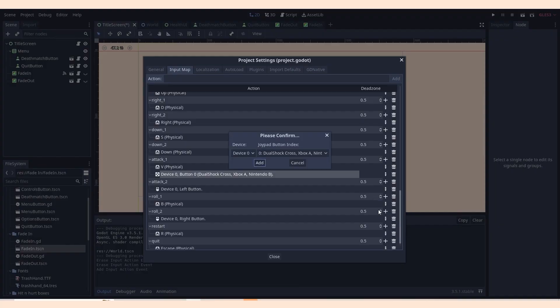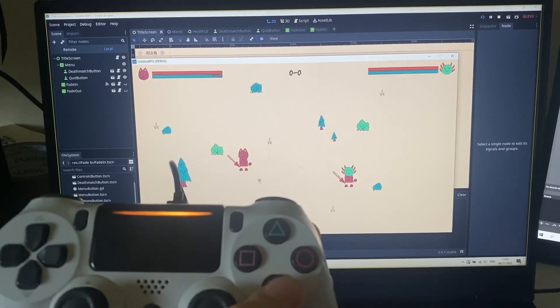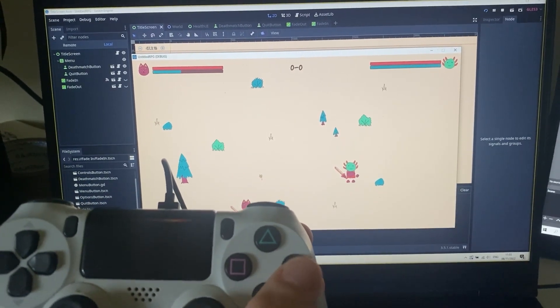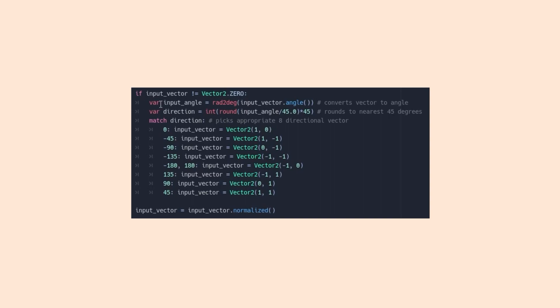The next thing I was most excited to work on was controller support. I added buttons for attack and roll, which was very easy to set up. Adding a joystick for movement was ever so slightly more complicated, as by default a joystick allows movement in any direction, and I wanted it restricted to 8 directions to keep the experience consistent between controller and keyboard. So I added a little bit of code to round the input angle to the nearest 45 degrees.